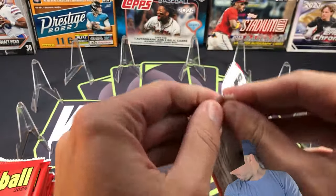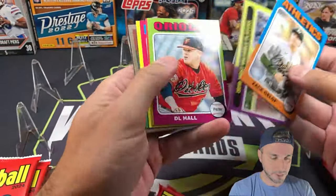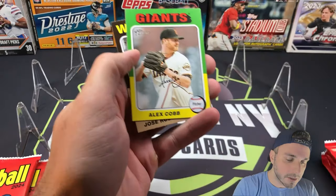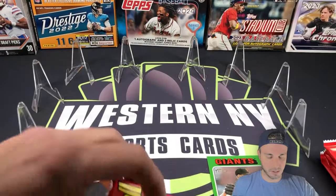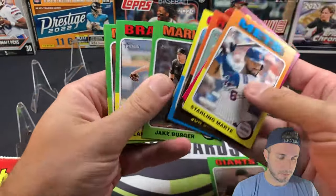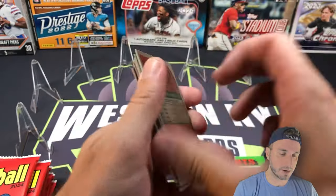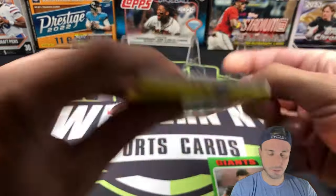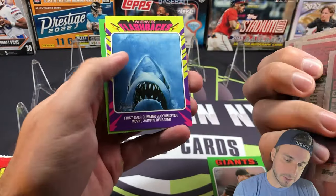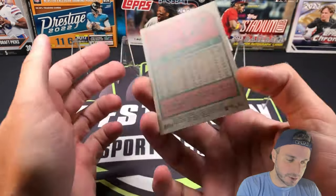I've been enjoying these Heritage rips. First pack out of the blaster: Austin Wells rookie card, Aaron Judge, and here is a short print to start off — Alex Cobb and Jose Rodriguez. Second pack brings Jake Berger, Alan Winens, Julio Rodriguez J-Rod, and Jazz Chisholm — just a base pack there.